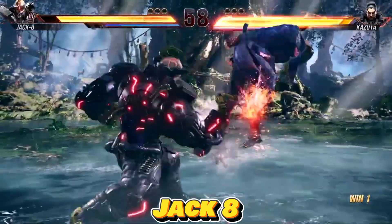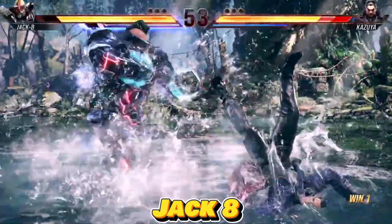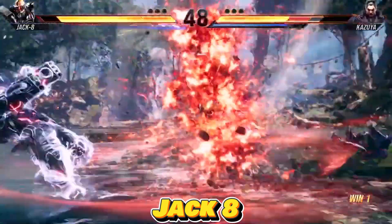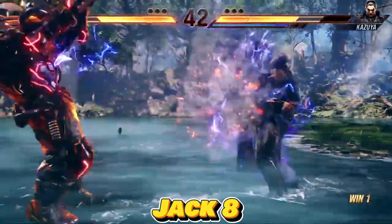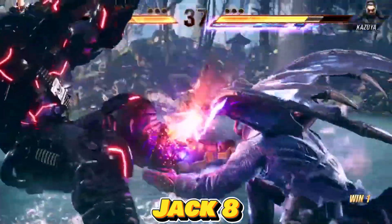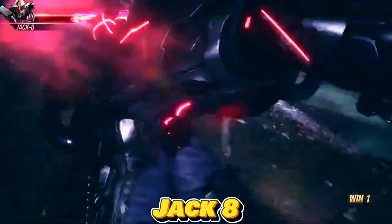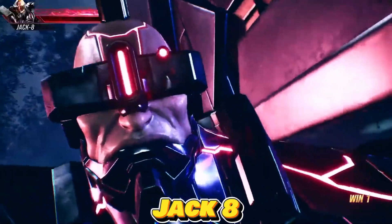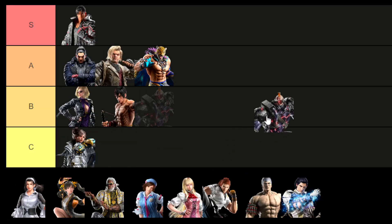Jack-7 in Tekken 7 relied on a strong backdash and long limbs for distant pokes, demanding a clean playstyle due to his slow speed and limited moveset. However, the introduction of Jack-8 transformed the character by merging Gigas' stance mix-ups with Jack's exceptional backdash and poking abilities. Jack-8's significant damage potential, especially when in heat mode, enhances his pressure game and inflicts substantial chip damage with well-timed heat smashes. Although relatively uncommon in the competitive scene, Jack-8 undeniably showcases formidable potential in the CNT. As a result, I'm placing Jack-8 in the S tier.